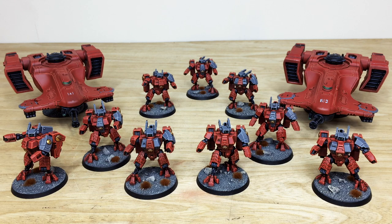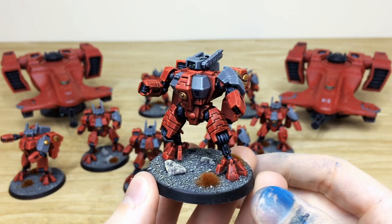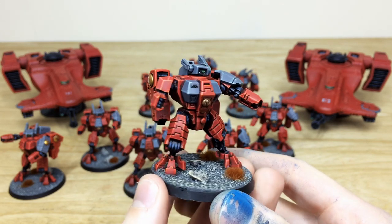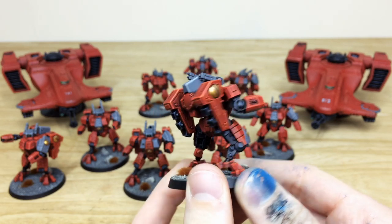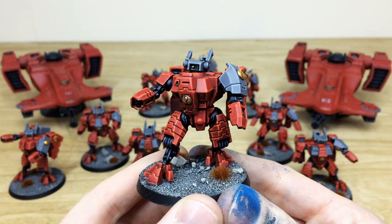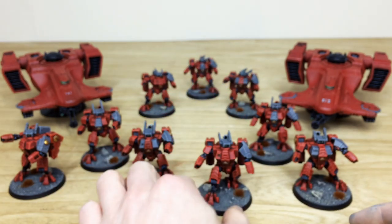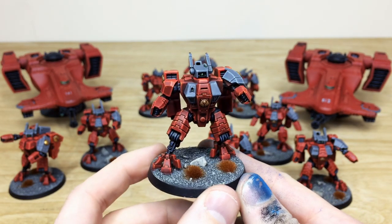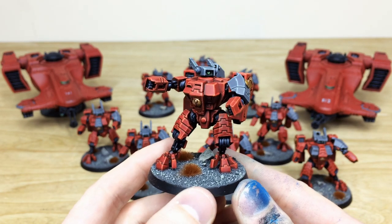Now let's look at all the suits and two Devilfish transports. The suits are weaponless as the client is magnetizing them — all weapons have been painted separately. The Farsight Enclave scheme looks great on these: all green lenses visible, armor paneling fully highlighted across multiple stages, and gold with nice highlighting too. The deep crimson color is just right — not too bright, not too dark — really matching the artwork colorway.